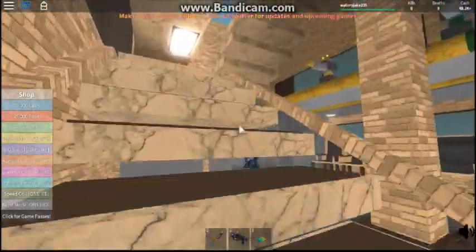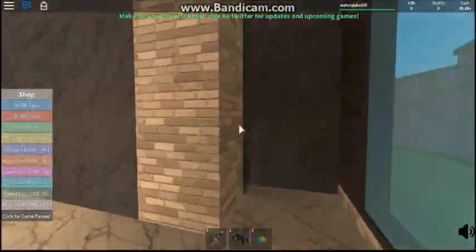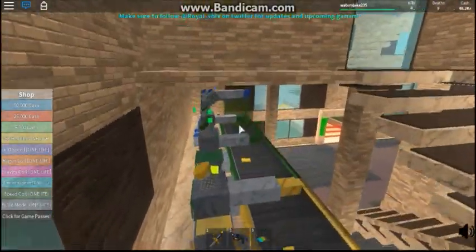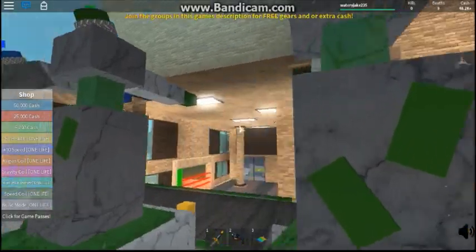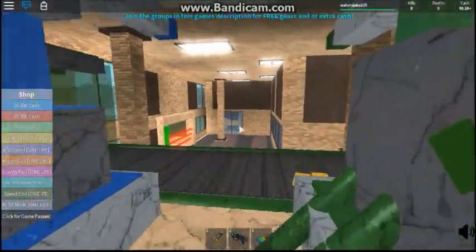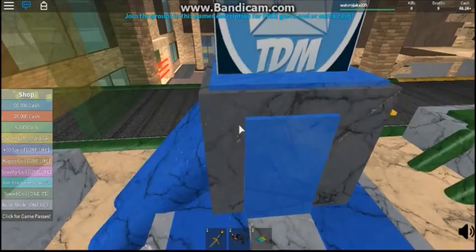Alright, next up here is the top. Nothing special, it's just another room with two advanced gold droppers, and two robux droppers — also advanced — and one diamond, also advanced.